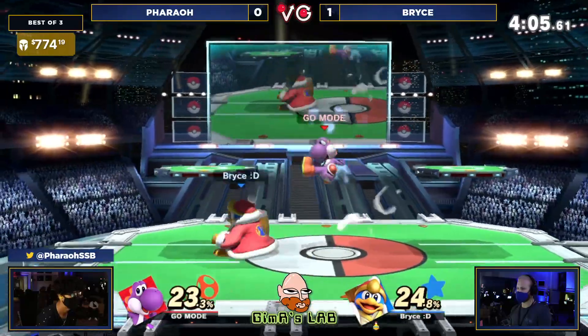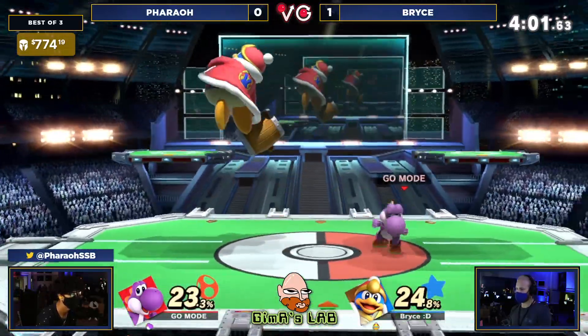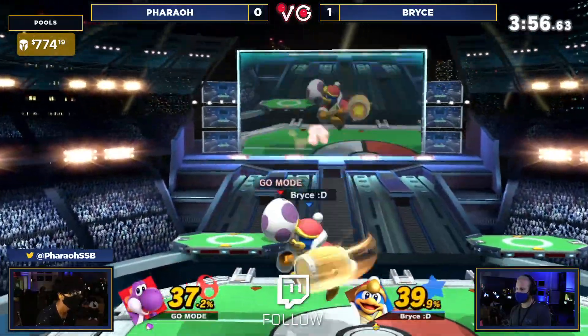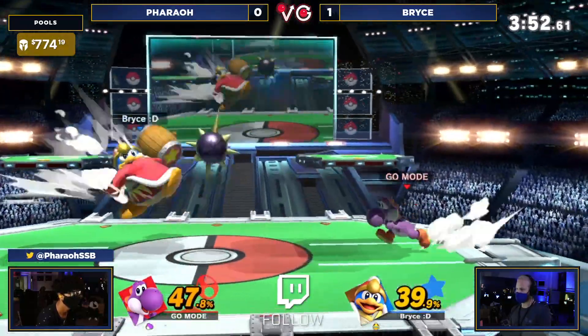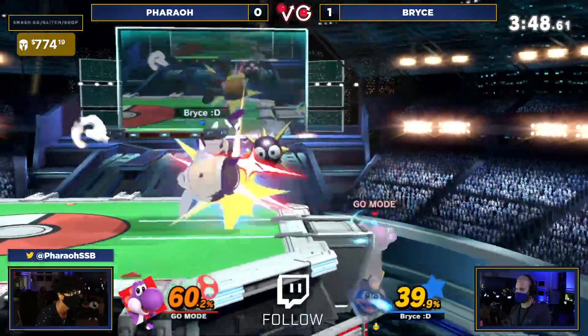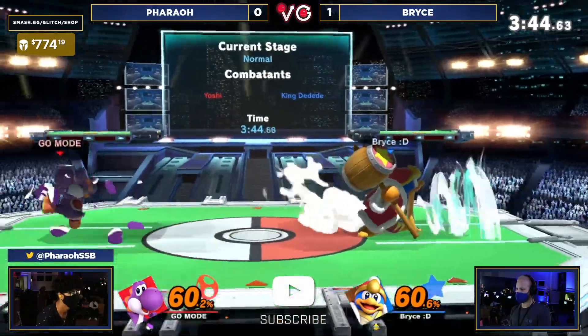Right now we're going to see if Pharaoh could try to find a way to close this out. They had a nice little lead but Bryce is battling their way back. Eggs flying, Gordos flying, hammer's flying, Yoshi's flying — everybody just trying to look. Delta getting all the extra airline miles right now. Pharaoh getting hit by a lot of Gordos he would prefer not to be.